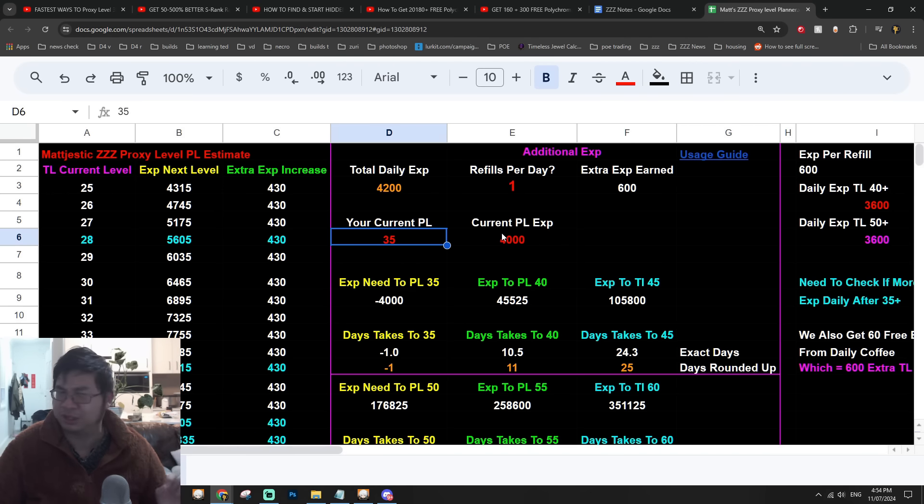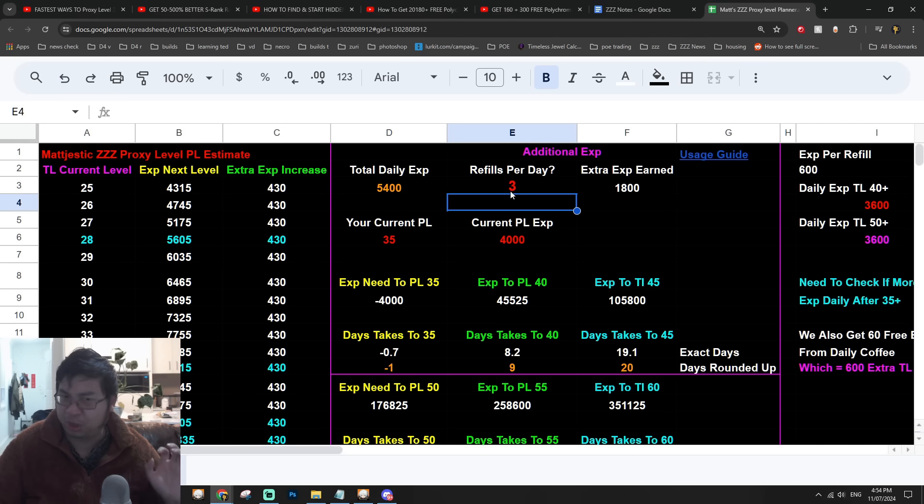It's quite straightforward: I'm trying to see how many days it will take to reach level 40 and how many refills I need. If I do three refills a day, it takes around eight days to get to level 40. But if I do five refills a day, it takes less than seven days — and this is not including all the experience I'll get as I progress through levels 36, 37, and 38 from additional quests.